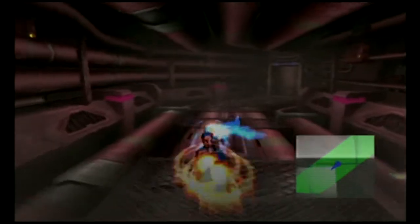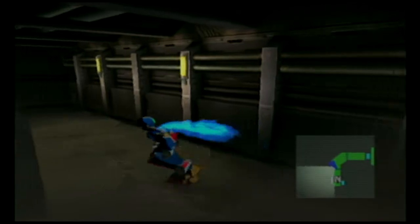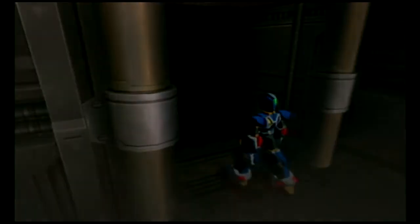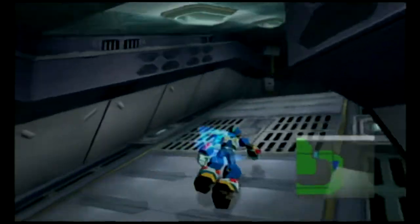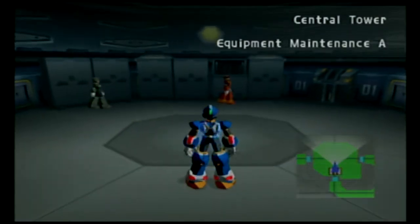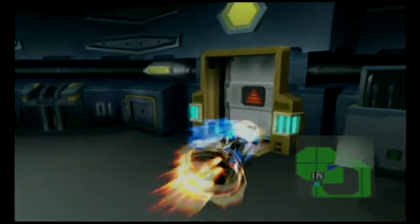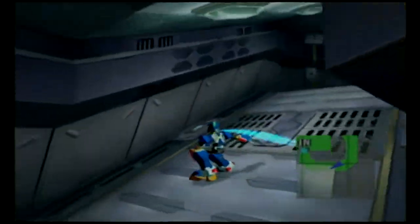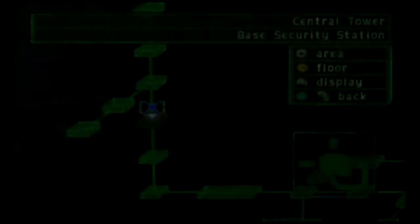Now we just need to head to the Airbus and go through that way. We also need to pick up some new weapons since Marino's on our team now. I'm going to try playing this game to the best of my ability from this point — I know I might miss some explanations, but I just want to get the most optimal way, because if you play this game right, you don't have to grind at all.